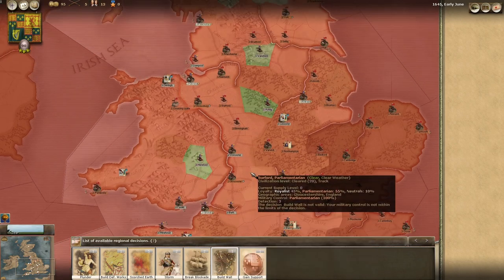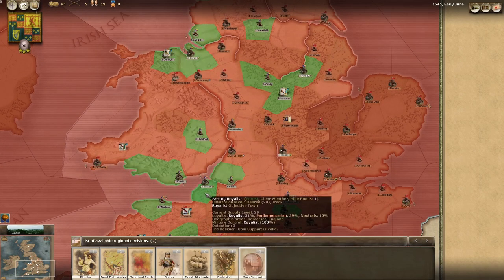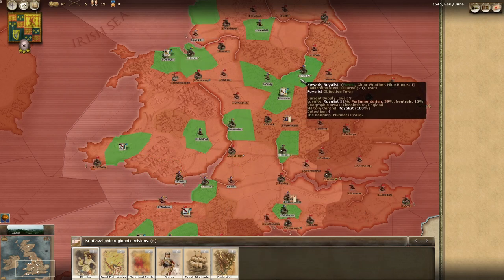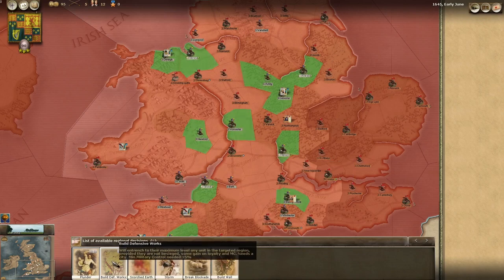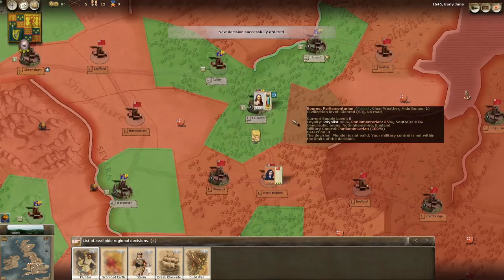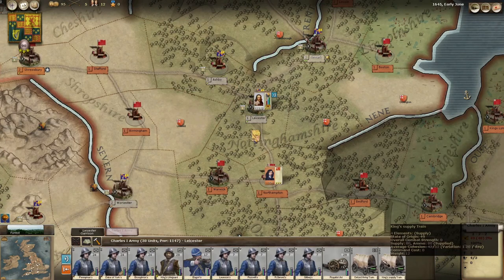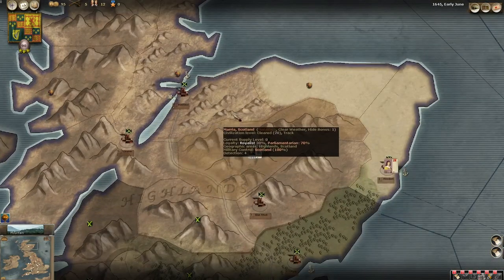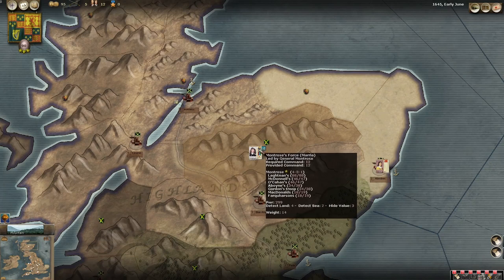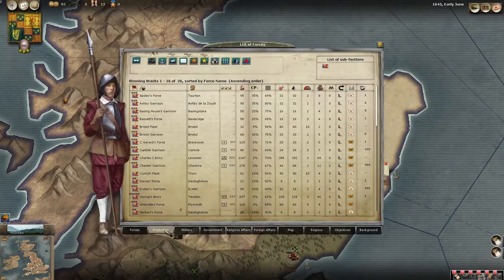We're going to increase support in Bristol as well - we are over 50% but we definitely don't want the parliamentarians taking that. We'll probably build some defensive works at Leicester and hang around there. Looking at supplies, right at the end we've got a couple of supply wagons. I'm not great at this game or any of these games really on supply - I tend to run out of supply and then my main army kind of just gets whittled away. So we'll try and avoid that.